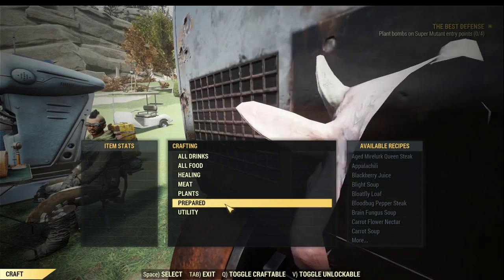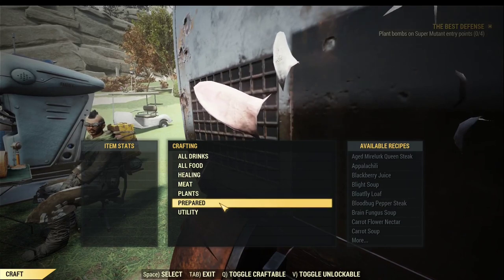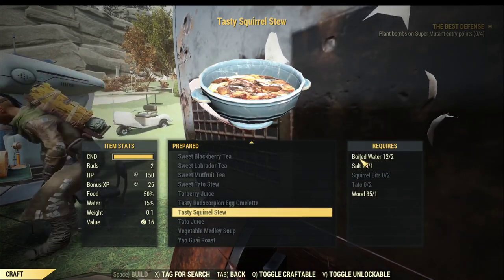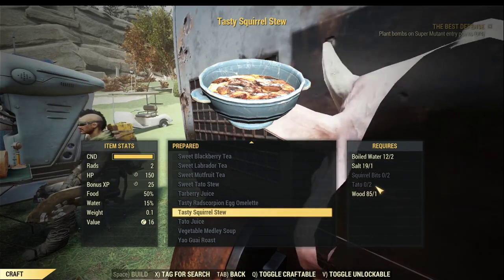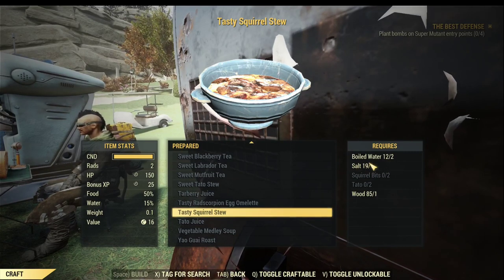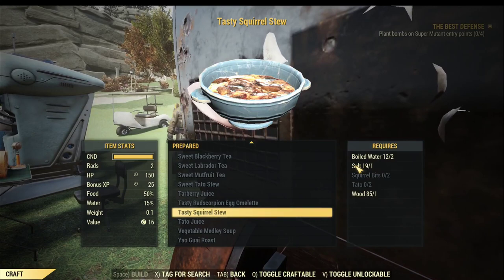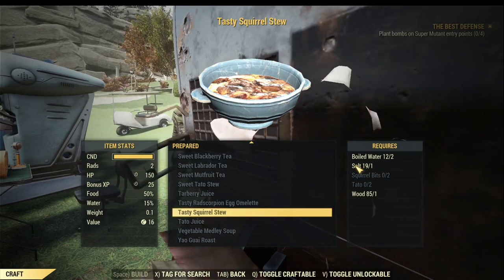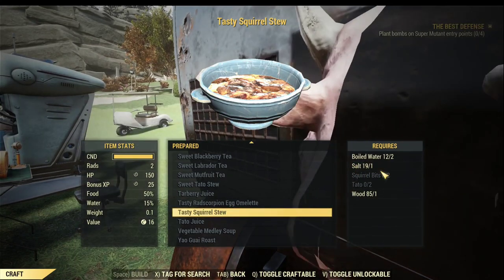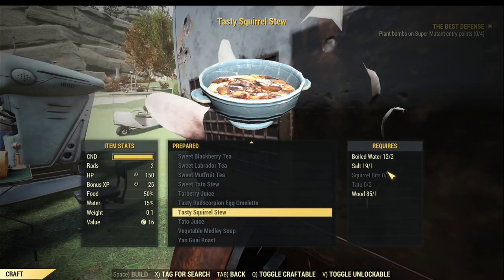To craft the Tasty Squirrel Stew you're going to need your cooking bench. Most of the ingredients are easy to find, like bottled water and tarberry - you can find them in almost every single farm. The difficult parts are the salt and squirrel bits. If you visit restaurant buildings inside the game, for example the Whitespring Golf Club, you can find plenty of salt there. You can do server hopping to find more at the same place. The most difficult ingredient is the squirrel bits.